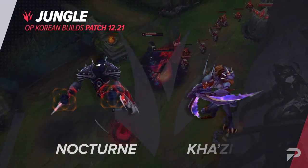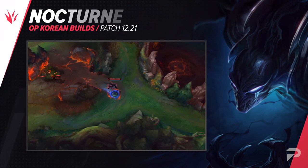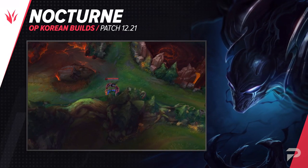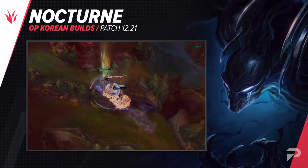Starting off with the jungle, let's talk about Nocturne. It's becoming more popular to see players use Ignite over Flash. He's a pretty strong early duelist that likes to take early fights, and with the addition of Ignite's damage and healing reduction, he's able to win most of them.